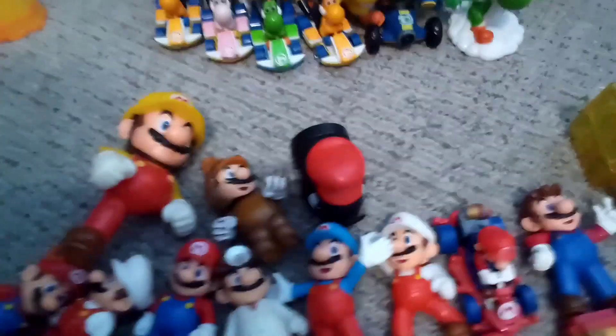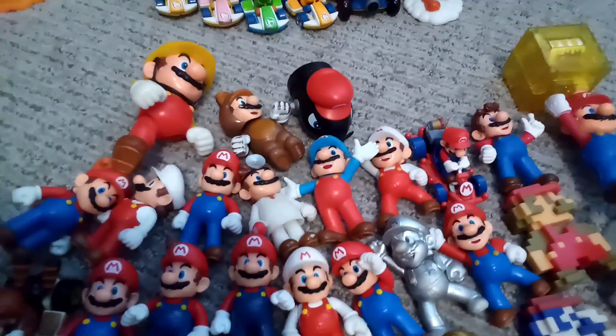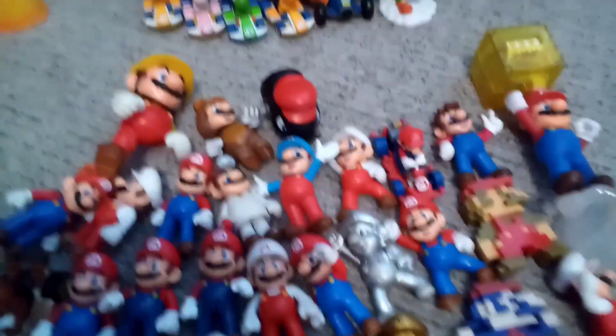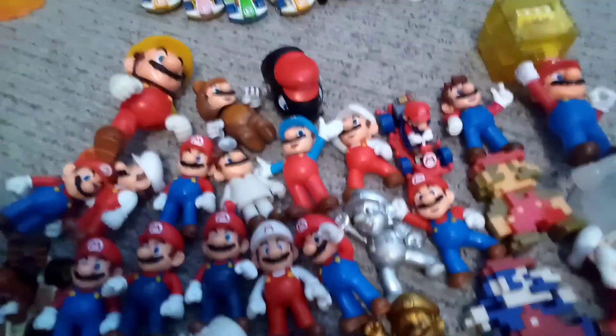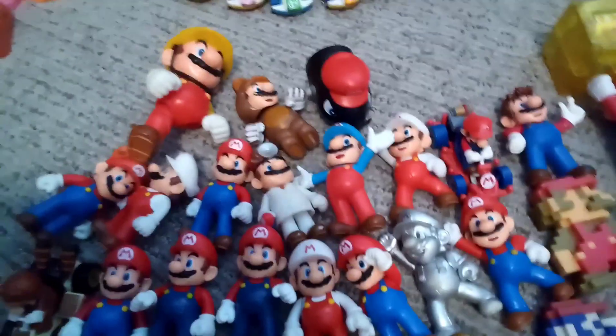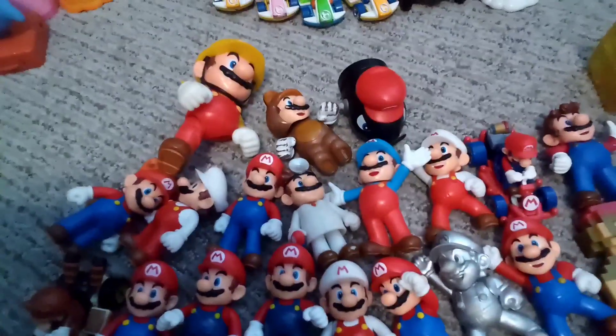For our Mario section, we have this Builder Mario — what happened to him is he kind of accidentally broke, because some of them just break. A lot of these — my younger sister or someone in my family broke them. It's unfortunate; I can't get them fixed, but I still keep them in this video, because why not? And Tanooki Mario's tail is broken, some of these have paint scratches because they're really old, and this Bullet Bill Mario capture — his arms are ripped off because my dog was chewing them. I shouldn't have let my dog get to them.